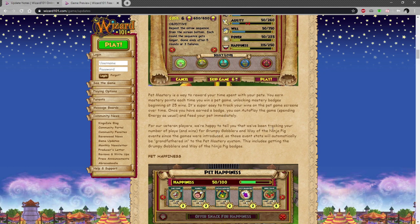They've been tracking your number of plays and wins for Grumpy Gobblers and the Ninja Pig, with badges already grandfathered in. So basically if you have one that has already reached 25 wins, you can just play that one and you don't even have to do the dance game anymore.